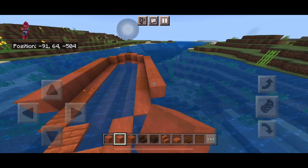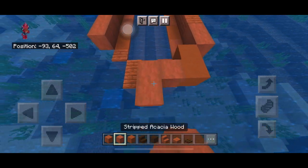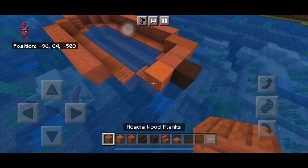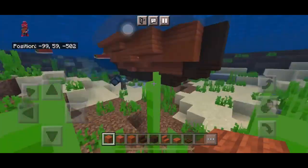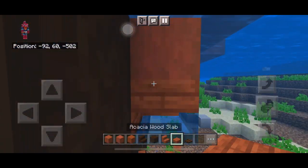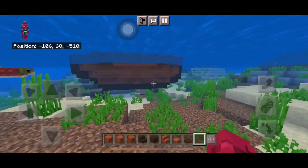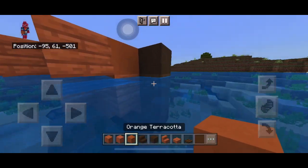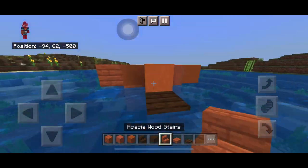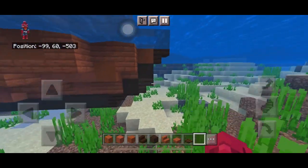Repeat from the back — the back is going to be very similar, so not much changes. It should be just one extra block wider at the back. This is some of the base of the boat. Add a stair at the top of the water level and a stripped log.